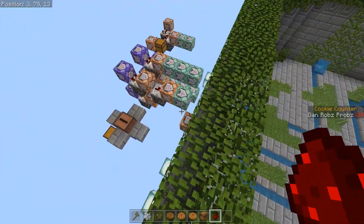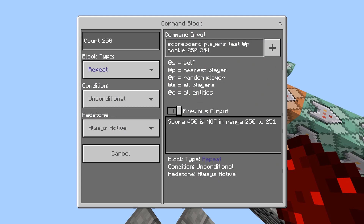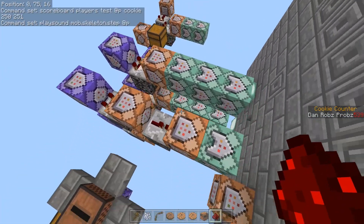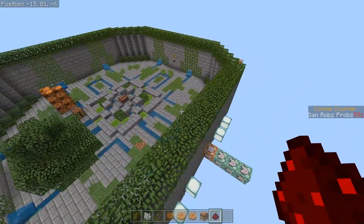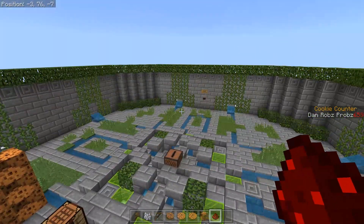Just here is the counting — if you put scoreboard players test @p and then whatever you named your scoreboard objective, you can actually set it in different ranges, and that's how it's detecting when I'm at 250. Between 250 and 251, it will actually summon the skeletons. I've just added some sounds and stuff. I've actually had to rename the items and stuff. Trying to work all this out is taking quite a while. There's not really a lot going on with the scoreboard command — we haven't got it as good as Java, but maybe in the future.